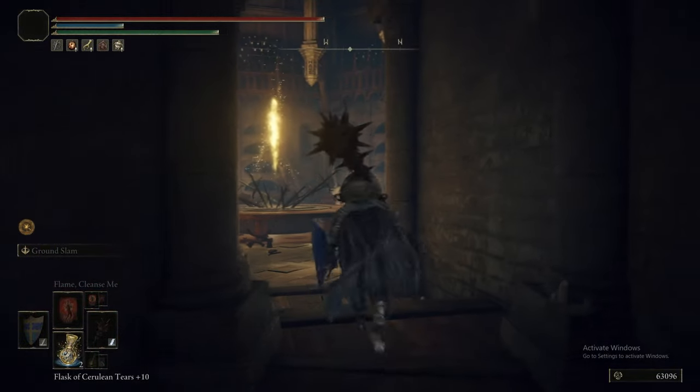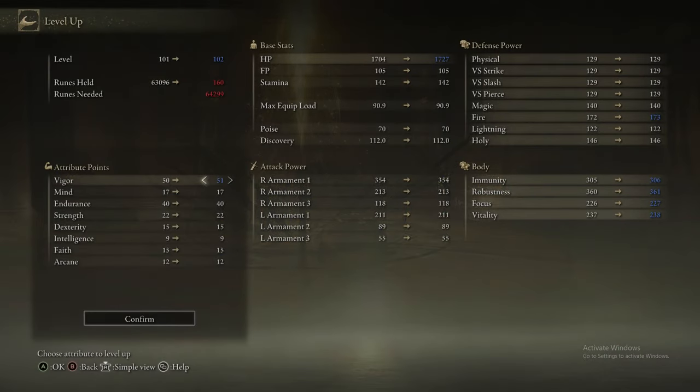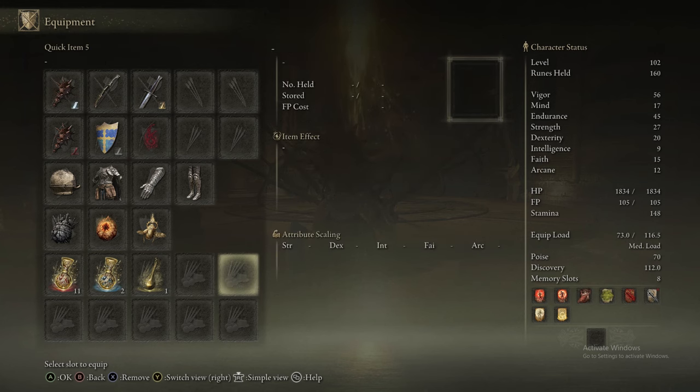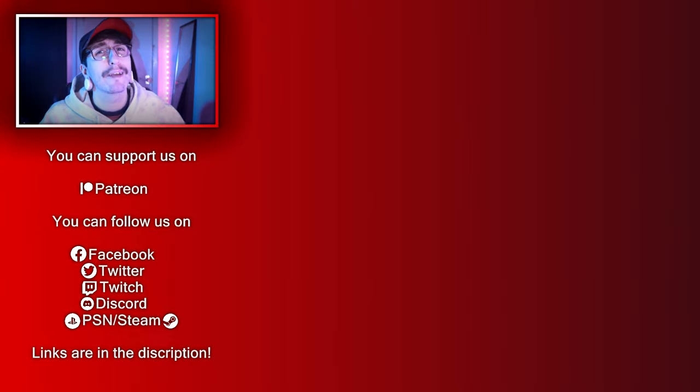We still don't have enough to upgrade our weapon - we'll get the bell bearing in the next episode. We'll munch some runes and level up. We hit Level 100 with 56 Vigor. And that is it for Volcano Manor! Join us in Part 28 where we'll be doing the Altus Plateau Inner Wall. Other than liking and subscribing, you can follow us on Twitter, on Twitch where we'll be streaming once the DLC is out, and support us on Patreon if you're feeling generous. But the best thing you can do is just comment anything. Catch you in the next part.